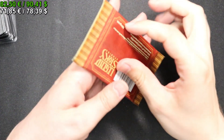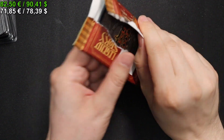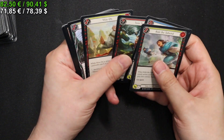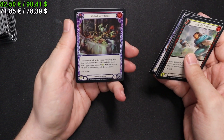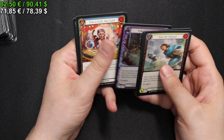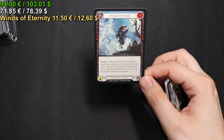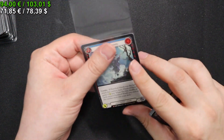Three packs left to go. Twin Twisters, Fatigue Shot, Pyroglyphic Protection. We have a Red Veiled Intentions for our Rainbow Foil. Pick a card — any card — I'm picking that equipment. We have another Majestic: Winds of Eternity. I'm going to sleeve that one as well.